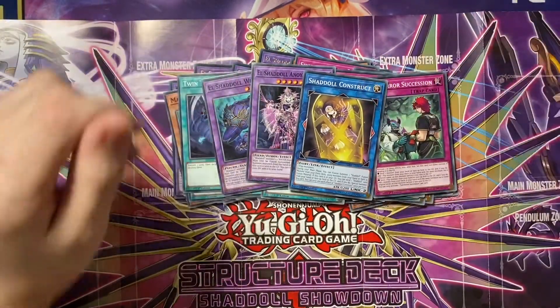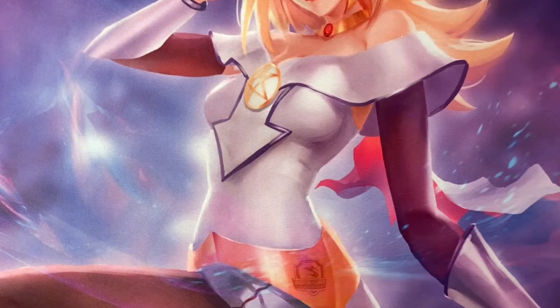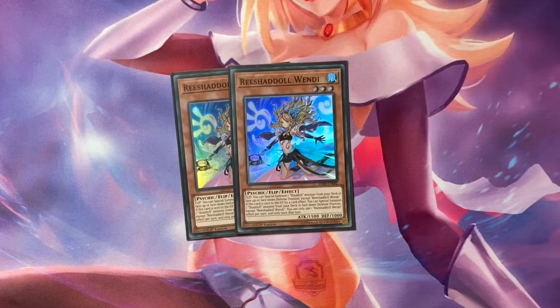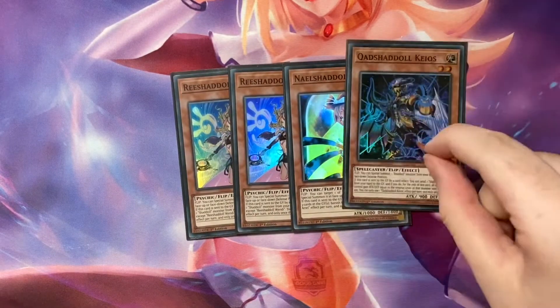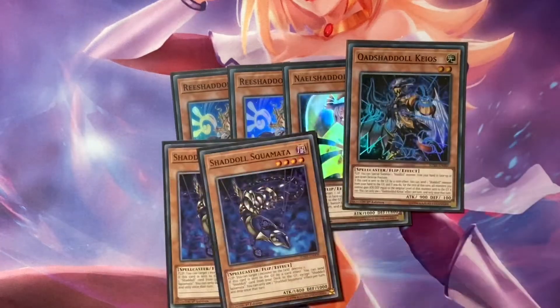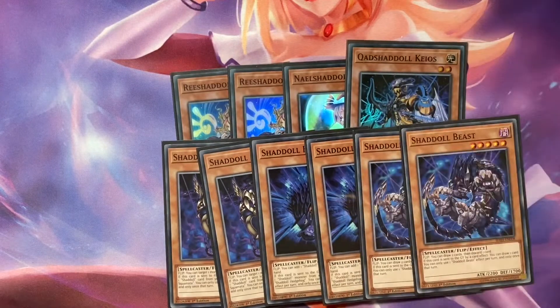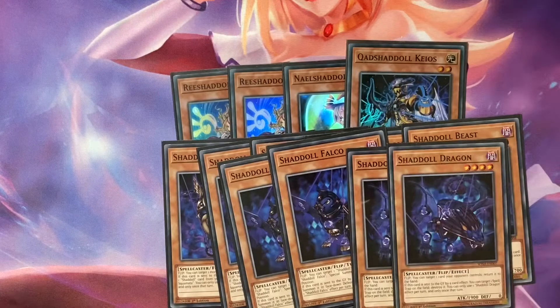Okay so we're into the profile now. This is just three Shaddoll structures — so spring-set cards but we'll go with it. We play two Winda, one Ariel, Mario, and then one of this. We need lights so it's not ideal, but two Squamata, two Hedgehog, two Beast, two Falco, two Dragon. It's standard — you need to play a lot so you see them, otherwise you're not going to make fusions.